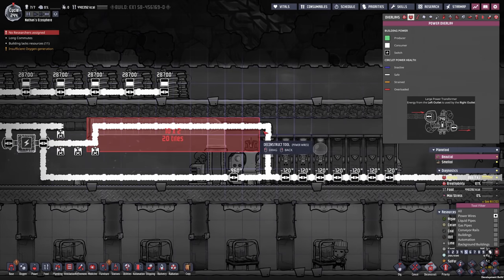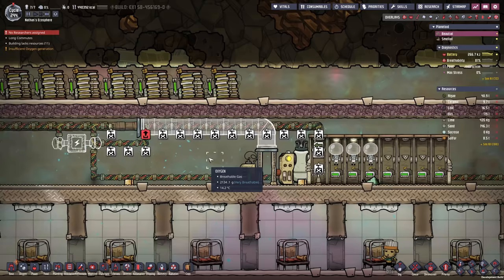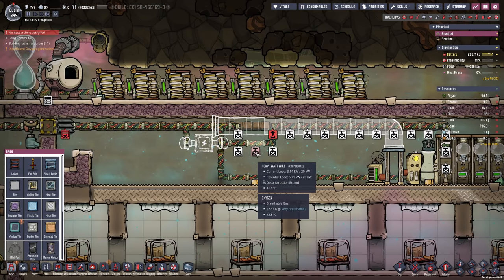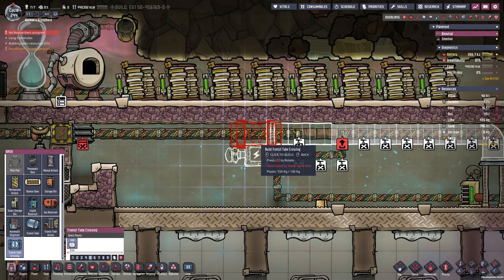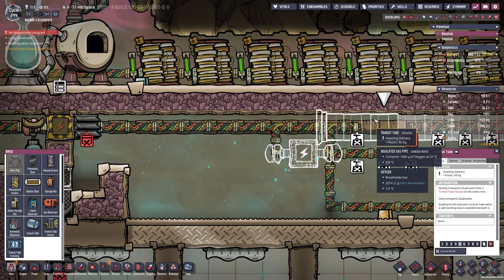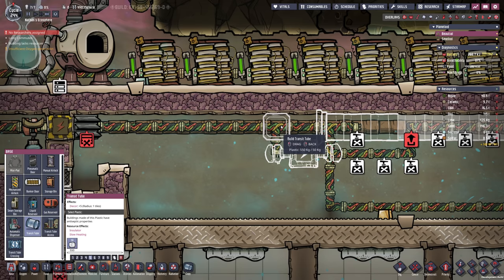Looks like we're done for the most part with the power here, so all of this can go. I can finish my transit tubes — well, we can continue them. Right here we're going to need a transit tube crossing so it actually counts as a room — the nature reserve. And then we are gonna continue this way.